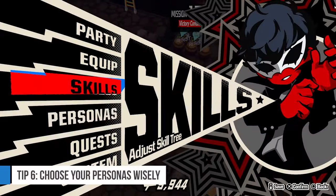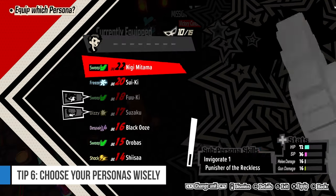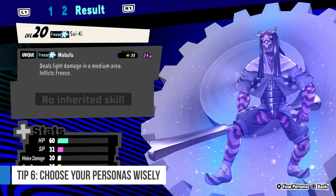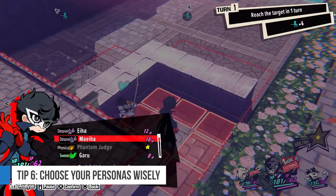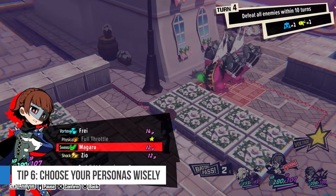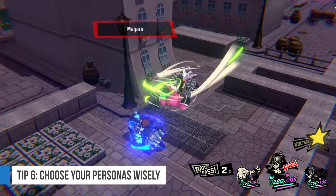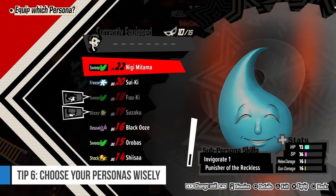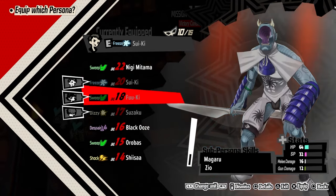Tip 6: be smart with your personas each map. You can equip personas to make up for the skills that your party lacks. Need to freeze targets for safety and Bufu isn't in your party? Get a persona with Bufu. Need more positioning power so you can get your foes bunched up together better? Garu's Sweep and Frey's Vortex are great for that. It all sums up to being mindful of what the mission needs and getting personas to help make things easier, whether due to the stat bonuses they give or the spells they provide.